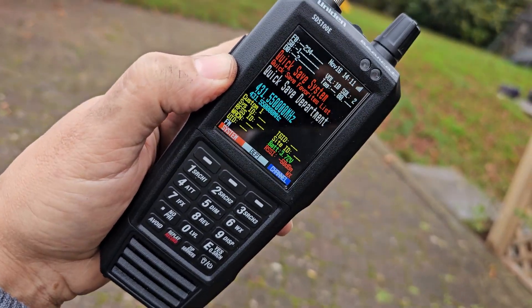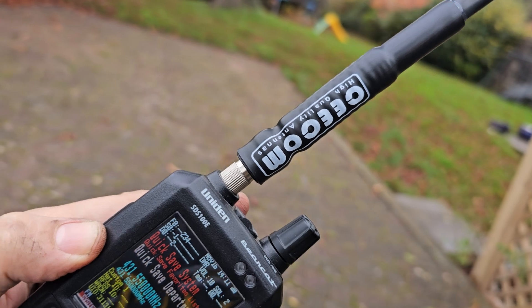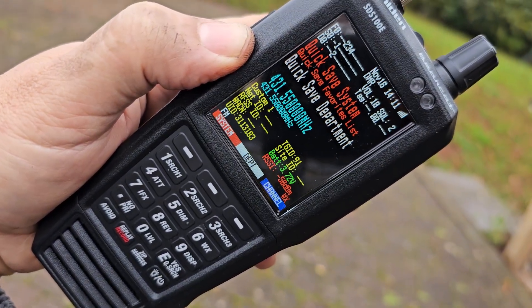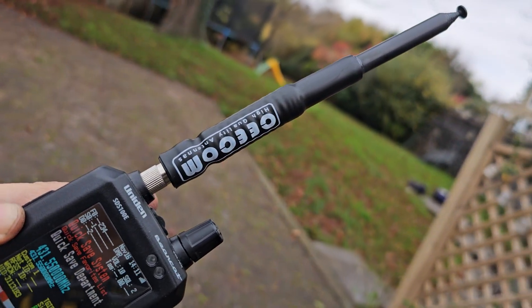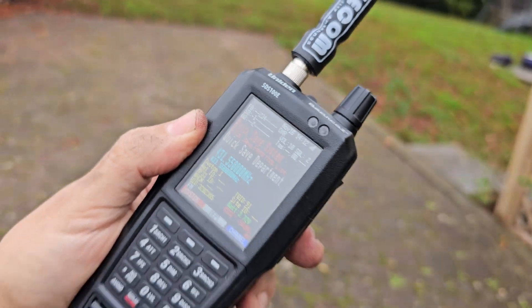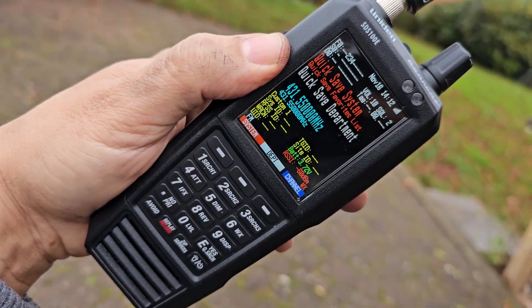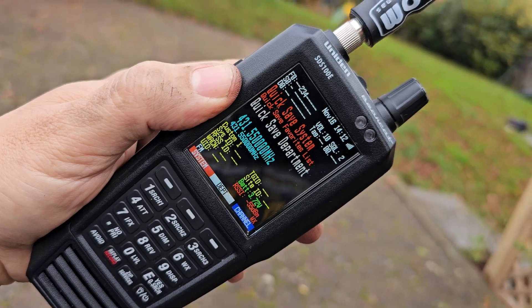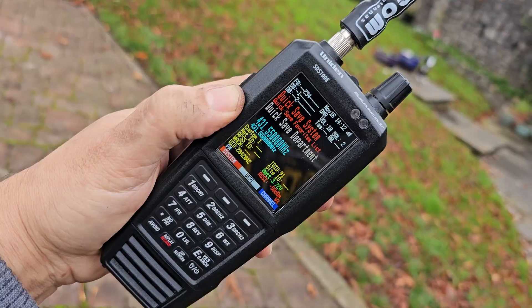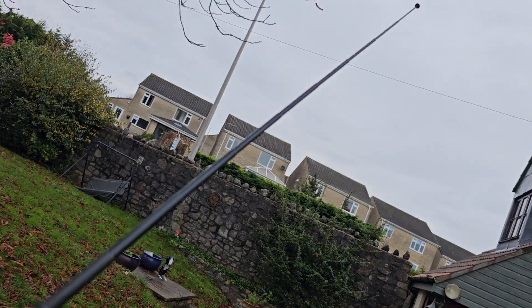Mzero FXB, welcome to my channel. Out here testing this CECOM antenna, which covers military and air band frequencies. It's an extendable antenna, very solid, only about 10-12 pounds in the UK. Not sure if you can buy them all around the world, but at the moment it's just picking up my hotspot and we haven't extended it yet. We're going to extend it and then do some scanning.